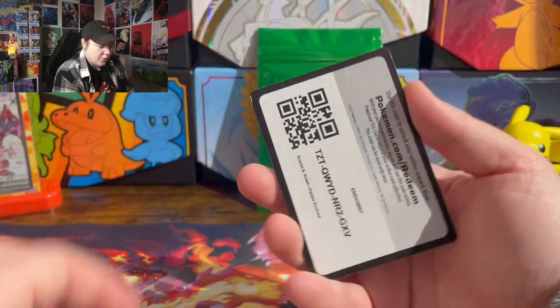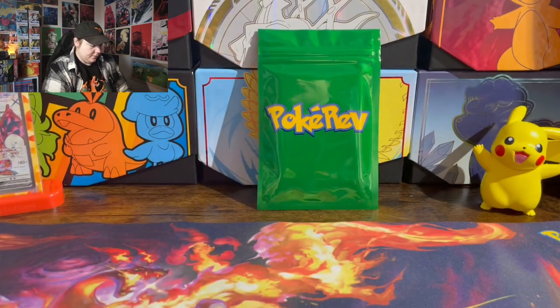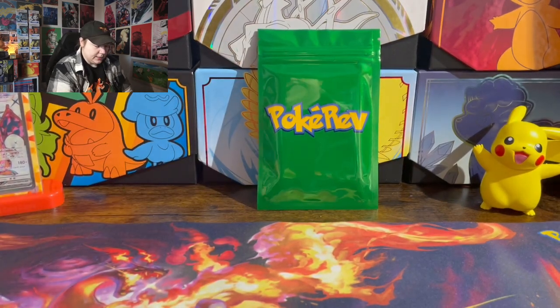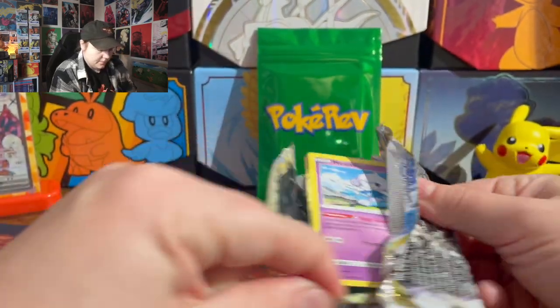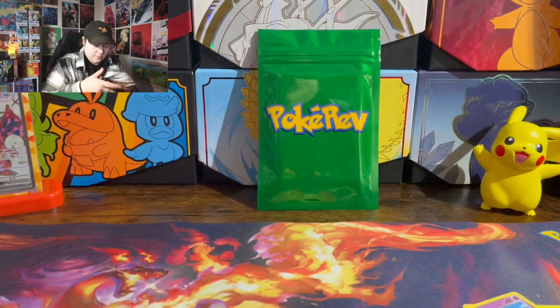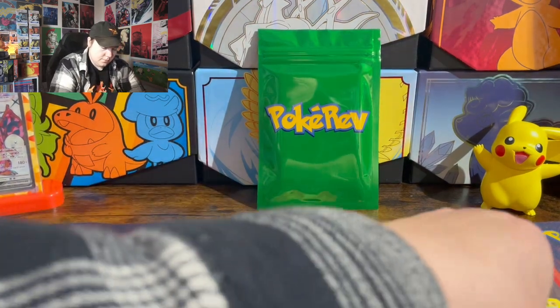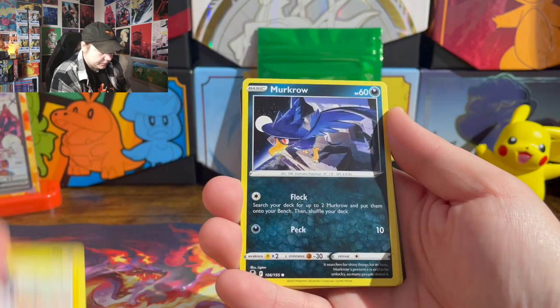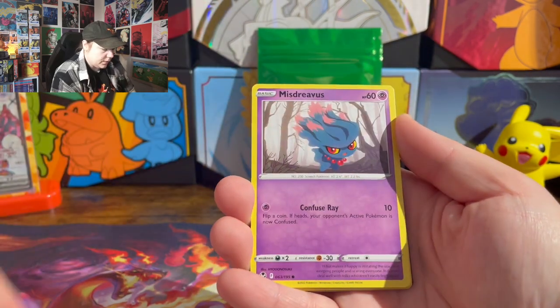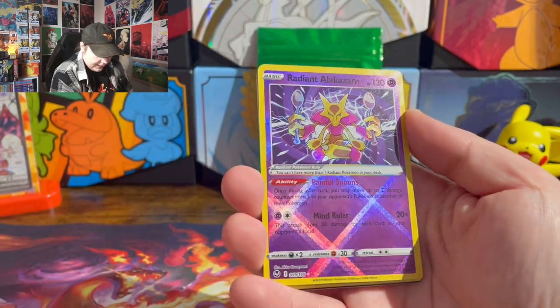So far, no hits though. I've got Silver Tempest left, and then the green tier. Meditite, Mogam, Murkrow, Whalemur, Mischievous — Radiant Alakazam! First hit.